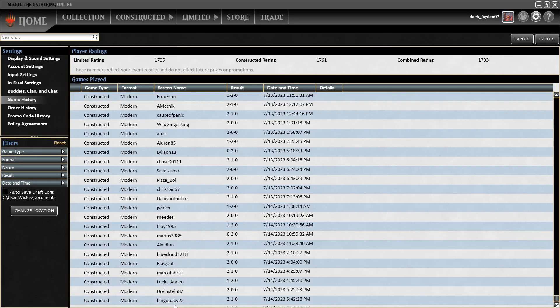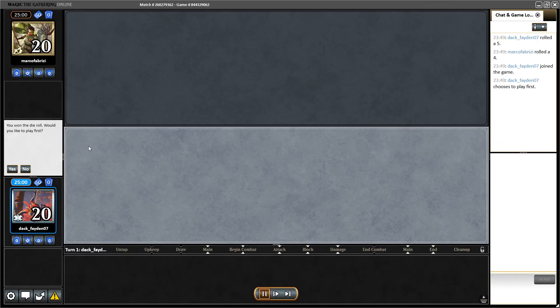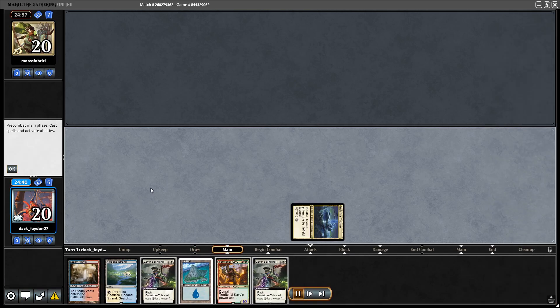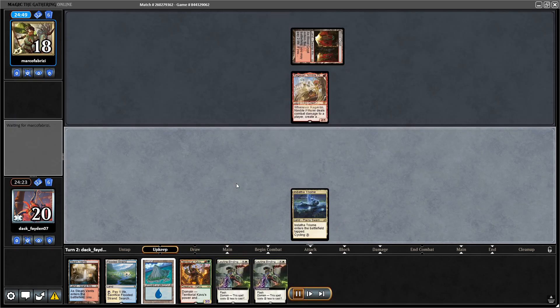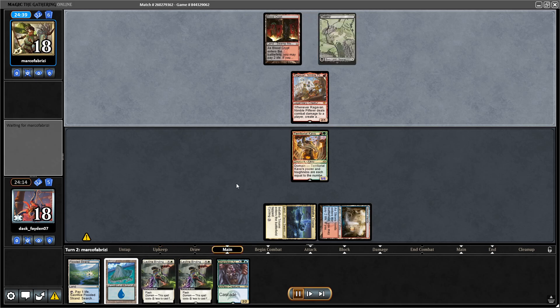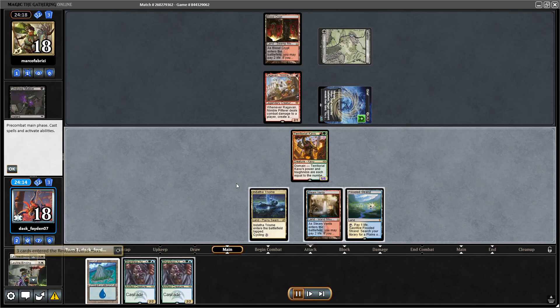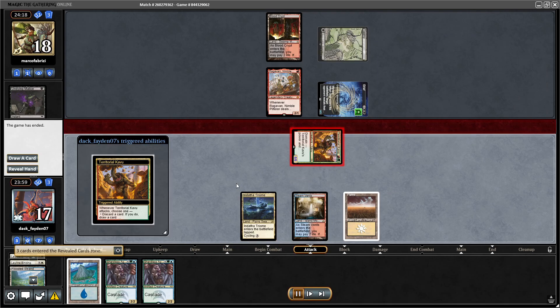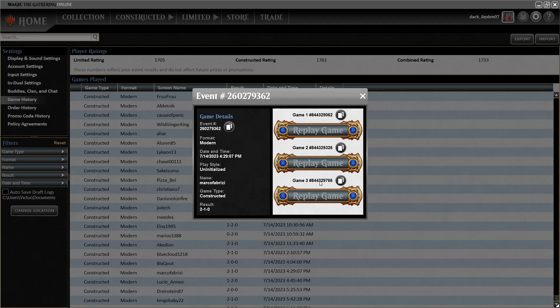That was match three. Let's check out match four. Playing first again — a pretty good hand. This game was actually pretty funny; I was playing against Scam, the tier-zero deck at the moment. They went for turn-two Scam Grief, removing two Leyline Bindings from my hand. But they saw I had Shardless Agent in hand, so they would not be able to attack next turn. Their hand was probably nothing much at that point, so they immediately conceded game one.